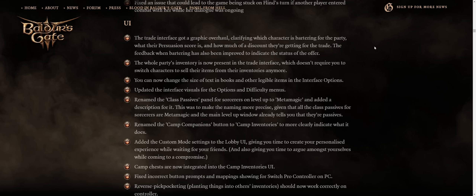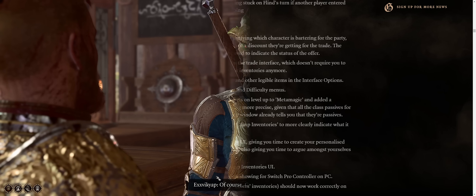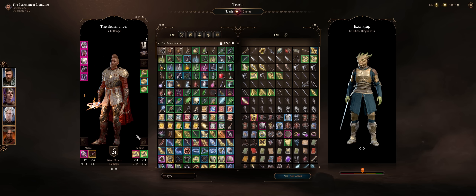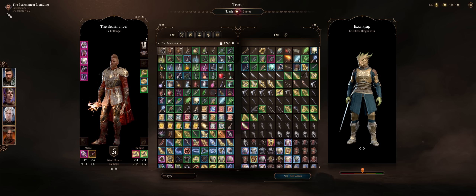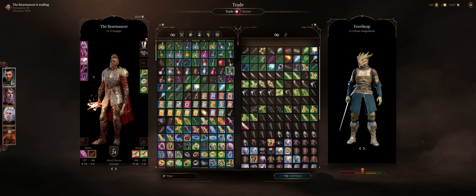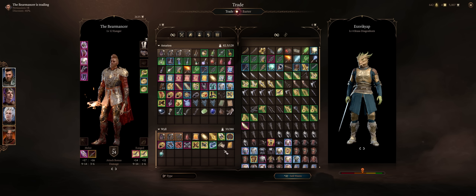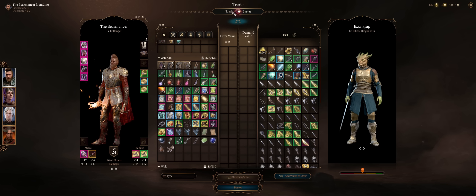For some more quality of life changes, we have Trade Interface upgrades. It's just got a graphical overhaul with patch 6, clarifying which character is bartering for the party — pretty important because the higher their persuasion score, the more of a discount you'll get for both buying and selling items, and the discount can actually go to very high amounts. Also, the whole party's inventory will now be present in the Trade Interface, so you won't have to constantly switch between characters for selling items.